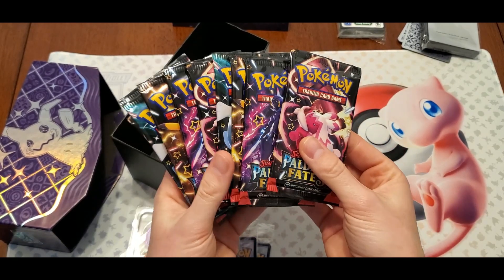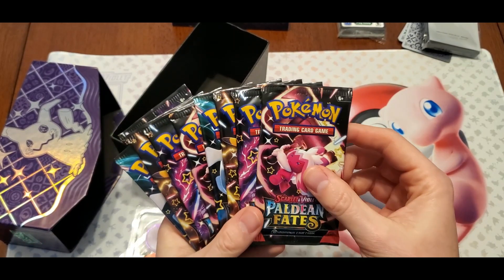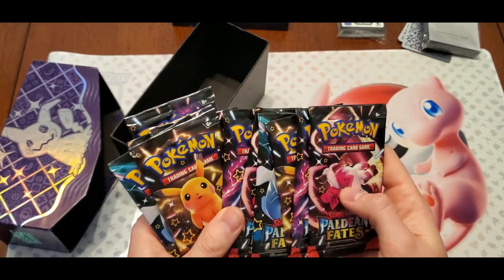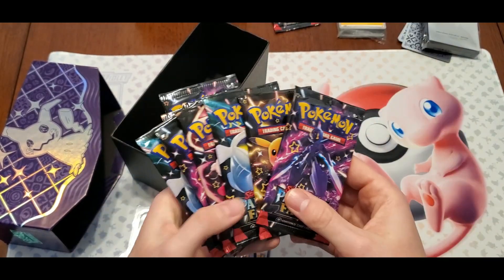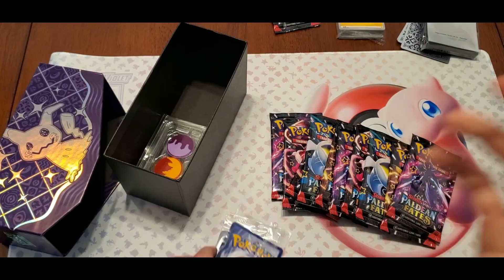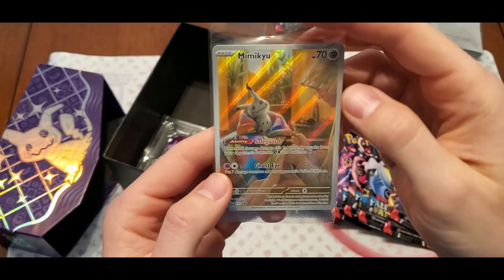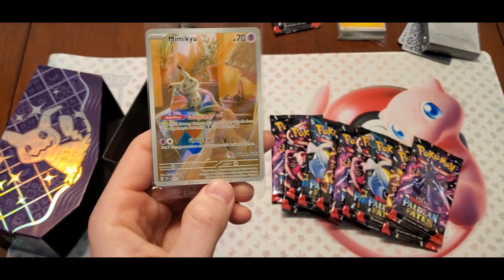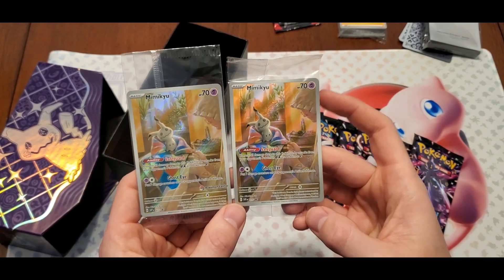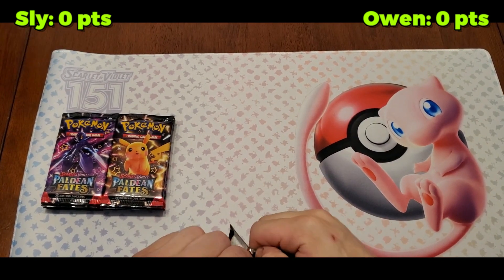Let me count — one, two, three, four, five, six, seven, eight, nine, ten, eleven — so I've got eleven packs here. I am saving one from every set, and Owen is doing this as well, so we're gonna save this top one and not open it. That means we're doing a best-of-ten pack battle and we'll see what we can pull today. Quick note on the promos — here's the regular Mimikyu promo and here's the stamped one. It's nice they give you two but they are the same card.